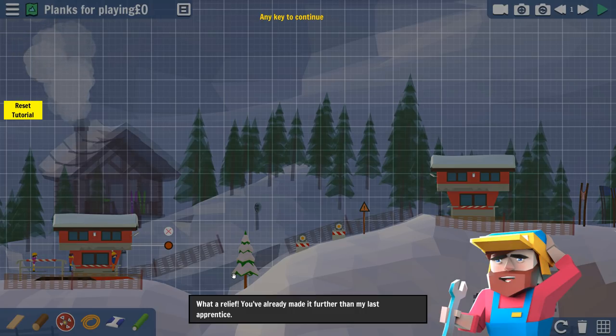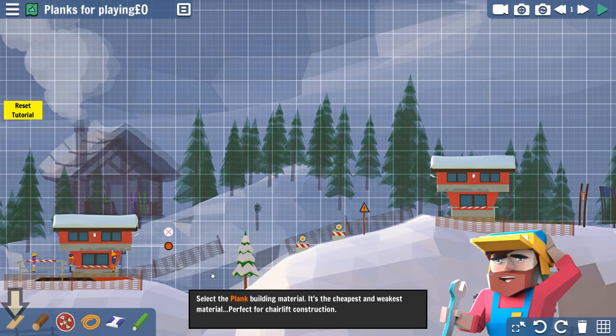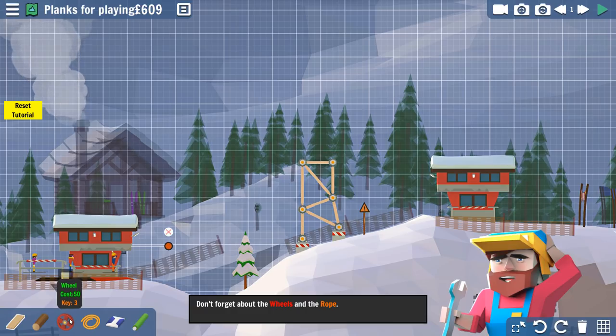What a relief — you've already made it farther than my last apprentice! You're going to need to construct a tower to get over that tree. I've got some blueprints that you can use. Select the plank building material — it's the cheapest and weakest material. Perfectly tearless construction. Copy the blueprints. Drag a plank from the foundation — you must always build from an existing node. Oh, so just like typical stuff. Whoa, look at this! That's not how I would have built it, but I'm sure that's better than what I would have done anyway.